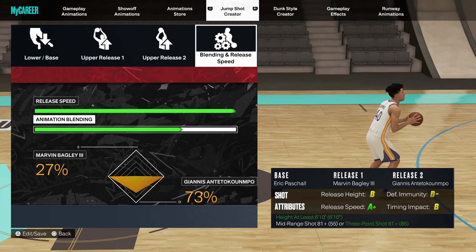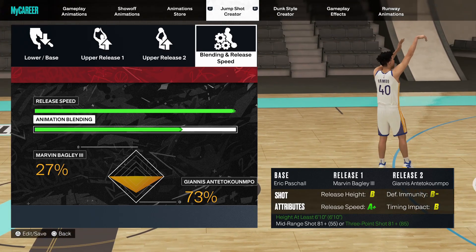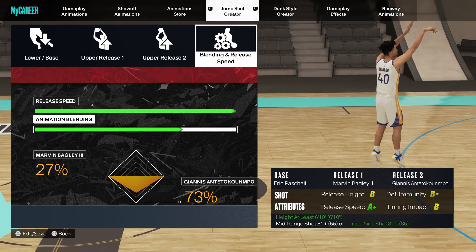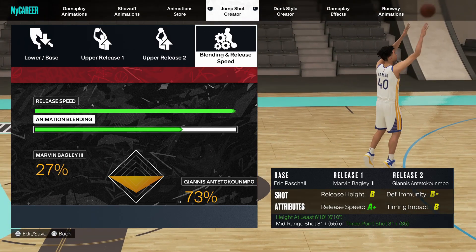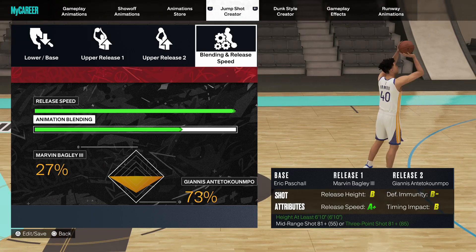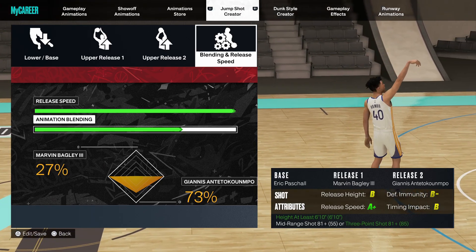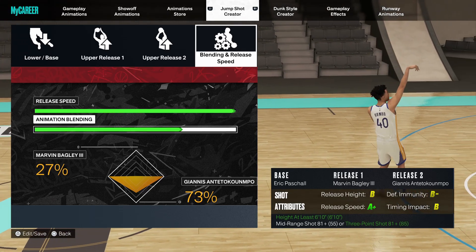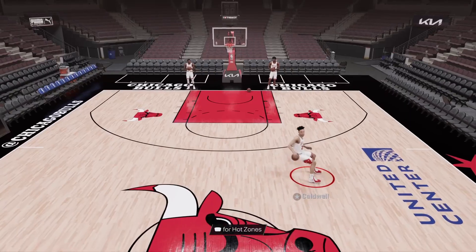If you want a lower three-point rating jump shot, I recommend using base Eric Pascal with release 1 Bagley and release 2 Giannis with 27/73 blending. You only need an 81 three-point rating to unlock this jump shot, and I have personally been using it on my taller big man builds. You're getting A-plus speed, making it very fast, as well as B timing impact, B release height, and B-minus defensive immunity.